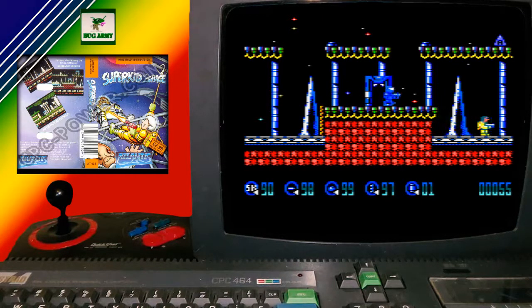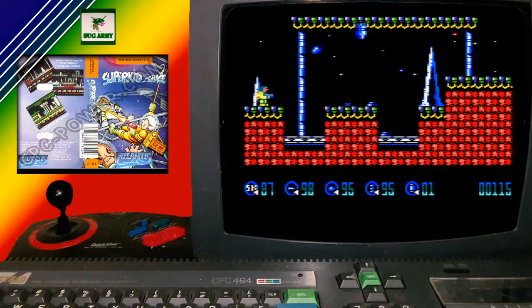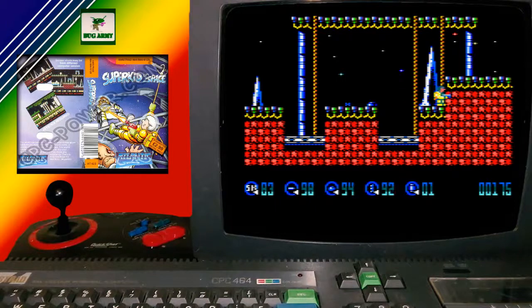Excuse the high-pitched whine — that's an emulator problem. Now if you press down, you can throw bouncing bombs there to get rid of various things. The controls are fine. The graphics are nice. You've got these bouncing bombs, which are handy. As you can see there, there's a little X on the old screen, and what that does is it forces you to jump. So you've just got to be a little bit careful on that.